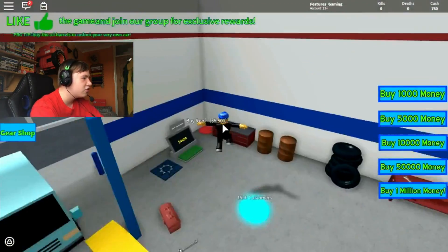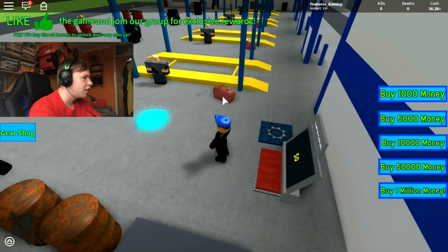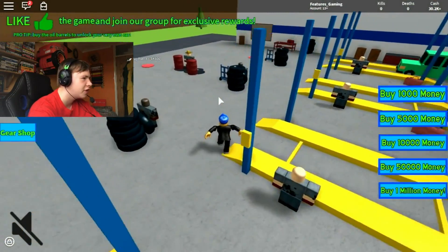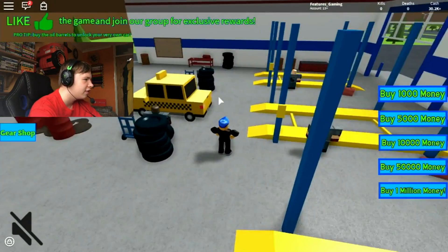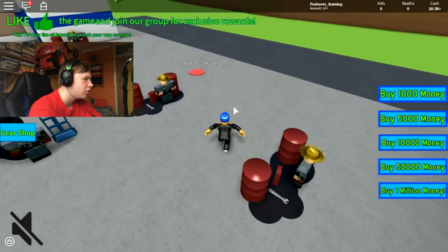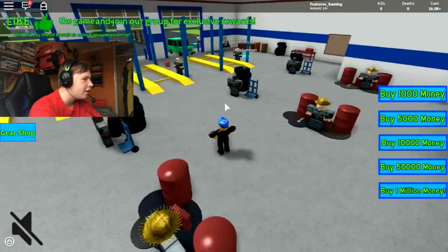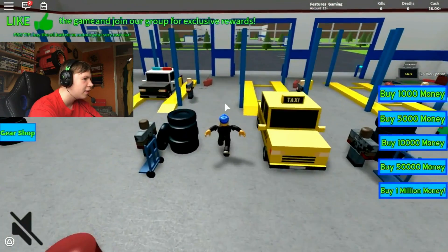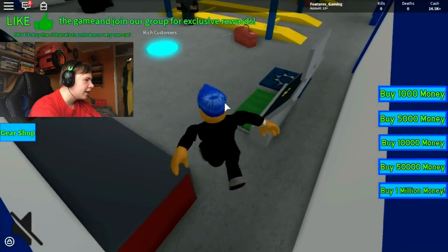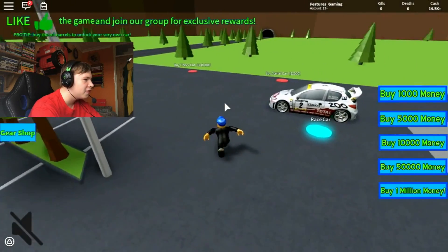I'll check in with you guys in just a second when I get loads of cash. $30,000 — that should be enough to buy some more stuff. Let's just wait for this taxi — there we go. We're going to get this oil change for $9,750, and then we're going to get these walls too. I think that's now the garage complete. Let's go outside — actually we need to buy the roof quickly. Just like that. Collect our money on the way and let's go outside and see what we've got.